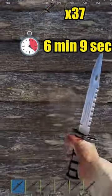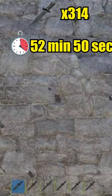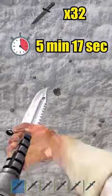Wooden wall takes 37 for hard side and 4 for soft side. Stone wall takes 314 for hard side and 32 for soft side.